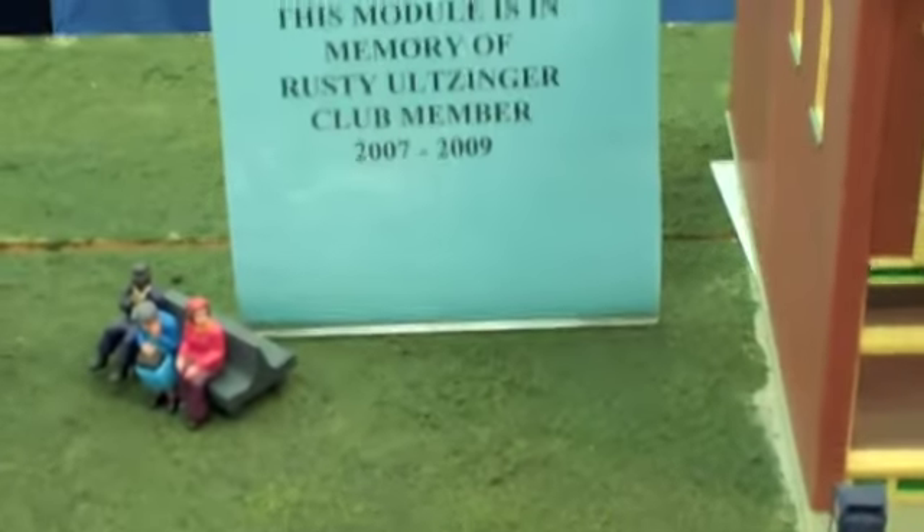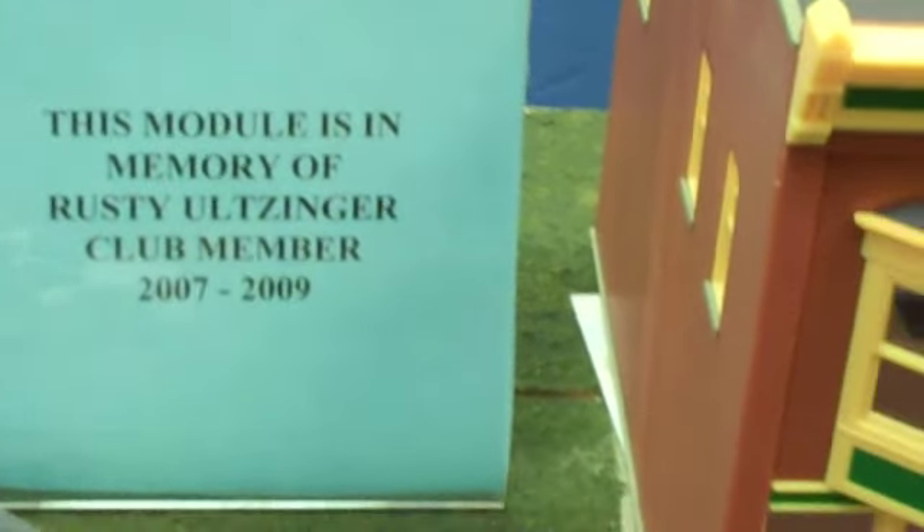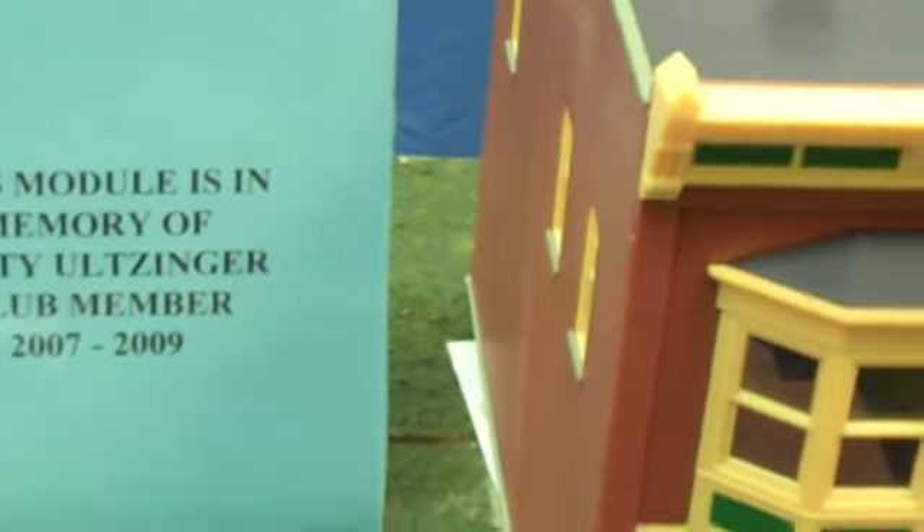It says right here: this module is a memory of club members 2007-2009. Here we have a Memorial Art Studio — Red Dragon. Over here we have a Jay's Army Surplus. This is a toy store — that's what I'm calling it, I don't really know what that is. Over here we have a little circus that doesn't really operate.